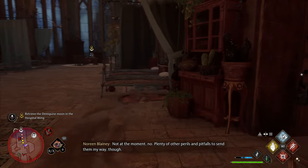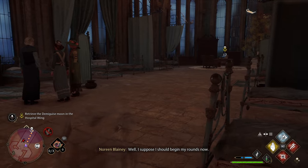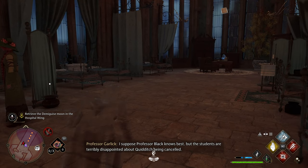Gladwin will ask you to do some sneaking around in the hospital wing to look for two specific items. This quest involves using Disillusionment and sneaking around, which is extremely easy. Before completing this task that Gladwin sets for you, you will learn the Unlocking Spell.